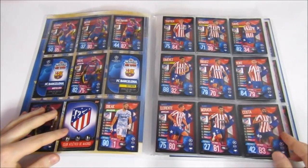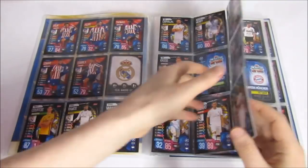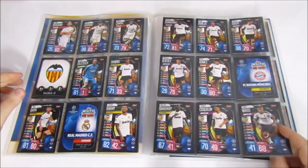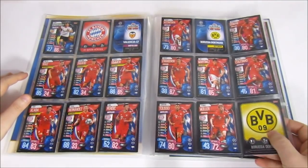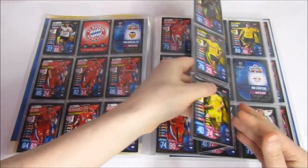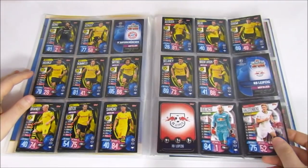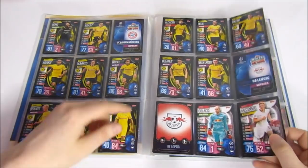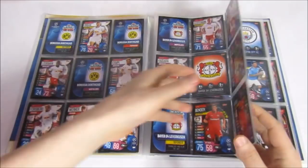Atletico Madrid is our first complete team. Real Madrid still needs a few cards, and Valencia is the last Spanish team. Then Bayern Munich and Dortmund start here — teams can start in the middle of pages, which is strange at first but I'm getting used to it. There's a Leipzig badge and Bayer Leverkusen. We are missing quite a lot of base cards actually.